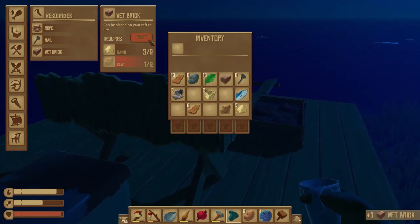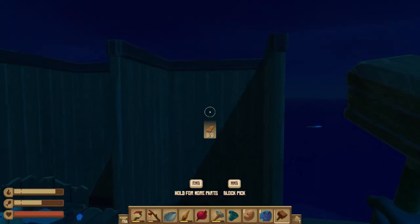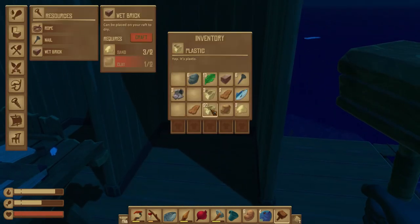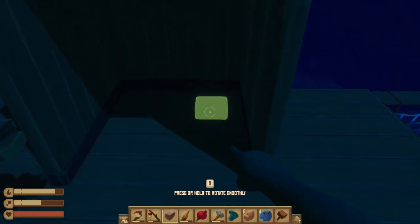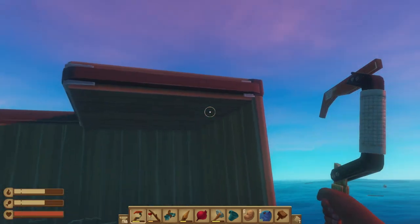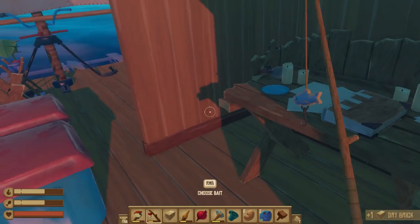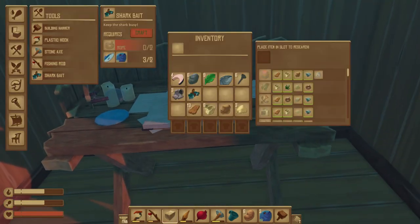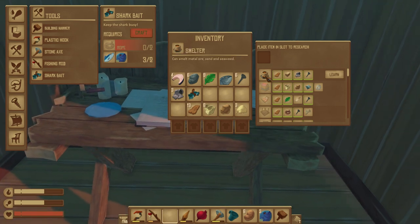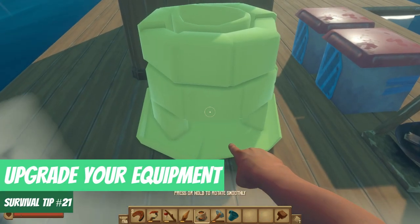Survival tip number twenty: dry your wet bricks. After collecting seaweed and clay from the seabed, you can craft wet bricks — two sand and two clay. These aren't useful until dried out, but dried bricks allow you to make the smelter. Craft a wet brick, put it in your hot bar, and drop it on the floor to dry. We always place them under a roofed area of our raft, though we aren't 100% sure if they need to be covered — rain does appear in this game, which could keep them wet.